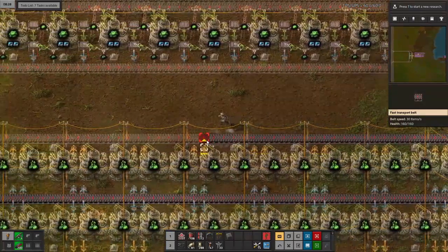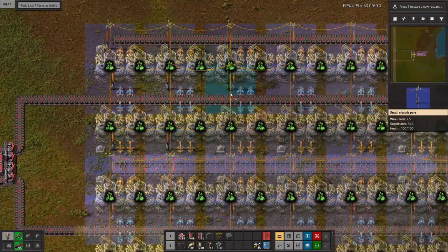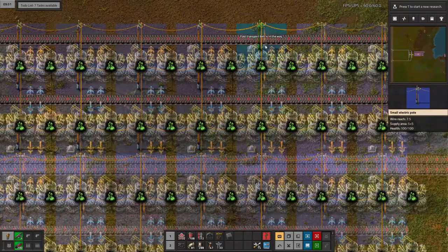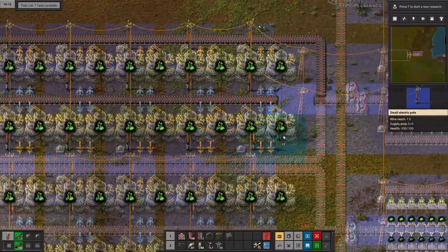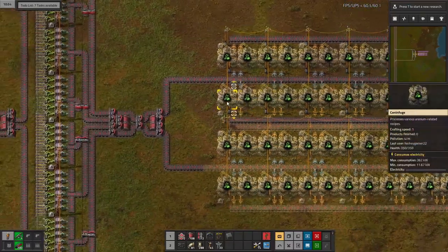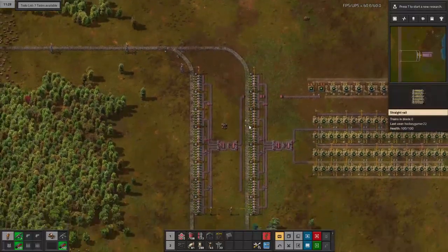Once we place down all our centrifuges I'll explain the blueprint. I know I said I want to hand build as much as I can. The thing with uranium processing is the ratio is actually pretty easy — it's just a little tedious to hand build everything. I'll go through the ratios and how this consumes a full red belt of uranium ore. The Kovarex processing is a bit of a feel, and this is going to be a little overkill for the very beginning, but we're planning for a mega base.